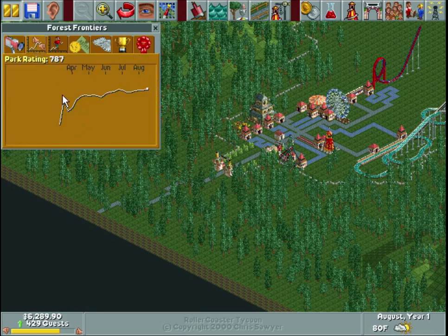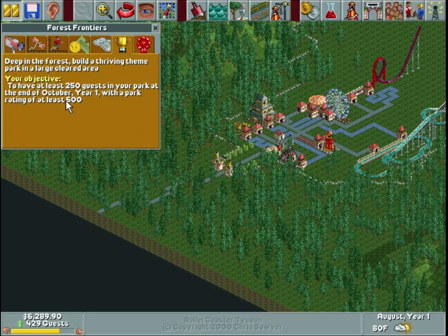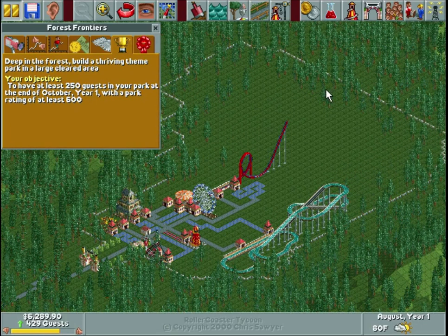This tab shows a graph of park ratings over time — the park rating with respect to the months played. We have a park rating of 787 currently and a fairly steady increase. Guests in park: also a fairly steady increase — we have 429. Looking at our objective tab, we have 787 park rating and 429 guests, and we only need a 600 park rating and 250 guests. So we've more than met our goal. I could just sit here and do nothing for the next two months, but that wouldn't make for a very interesting video.